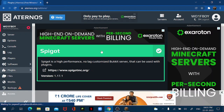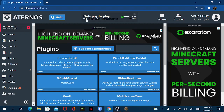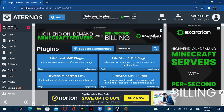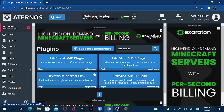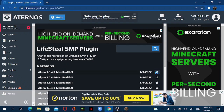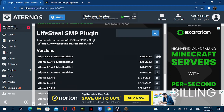Now a plugins tab will appear. You can click on that and it'll take you to a page with loads of plugins you can install. What you need is the Lifesteal plugin — just search for it. There are four of them, but what I recommend is this one; it's the closest to a real Lifesteal SMP I've seen. I'll install the latest version, which is MaxHealth 0.3.